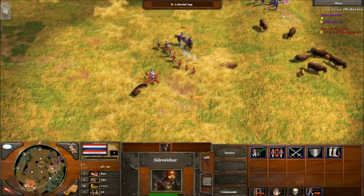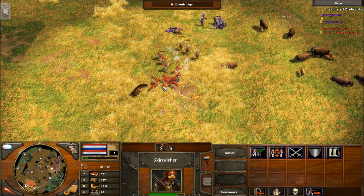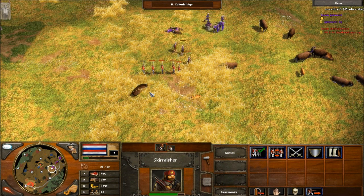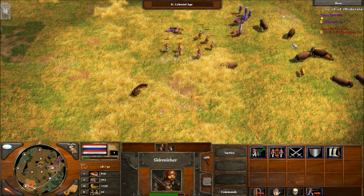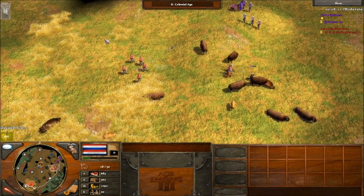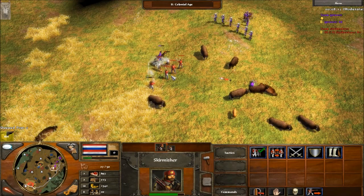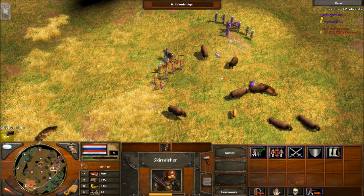Pike action! Come at me, bro. I got Skirmishers! I'll take that kill too. 600 wood — I sent that in. I think this is a mad bro. He's getting kind of owned. He's getting micromanagement owned.